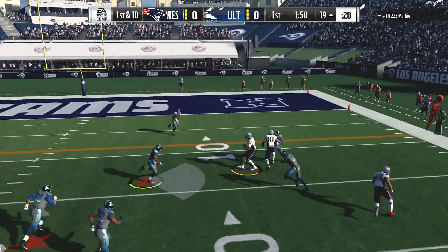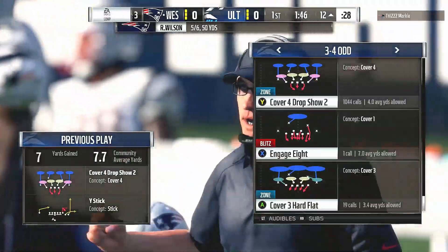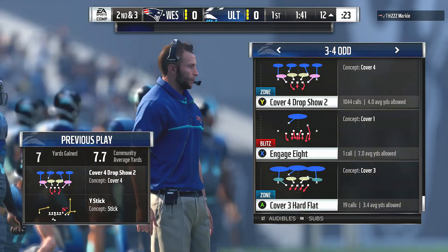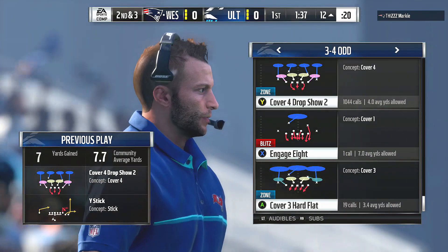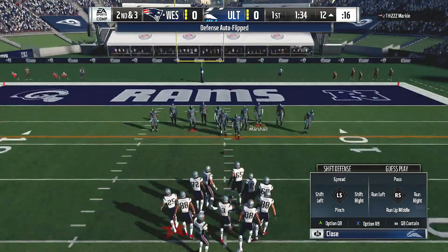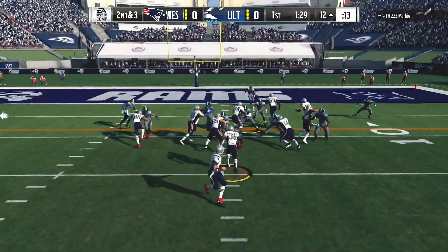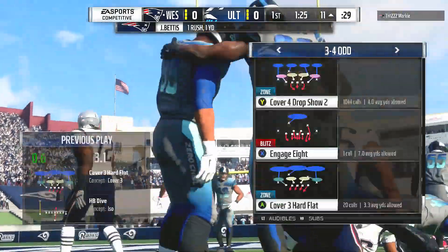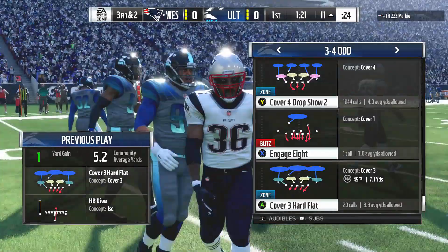From the red zone now — here's Wilson on first down, going right side. That's complete to Clark and he'll go down at the 12 yard line, seven yards on the pitch and catch. Three catches for Clark here on the early drive — three catches on any drive is good, and on an opening drive that's a tone setter. A yard on the run there sets up a third down and two.